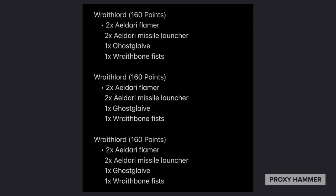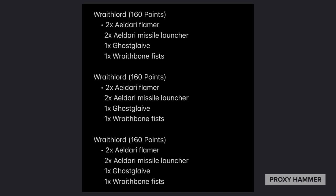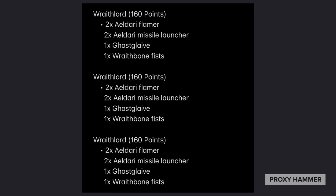The Missile Launchers did help tremendously against Hordes. I went against a Nid Horde list, which I lost — I basically got out OC'd on objectives. He didn't really kill any of my models either. The missile launchers were effective and cleared out a lot of enemy Gaunts. Gargoyles and Gaunts went down very quickly to twin missile launchers and flamers, and the sweeps in combat also swept away a lot of them.